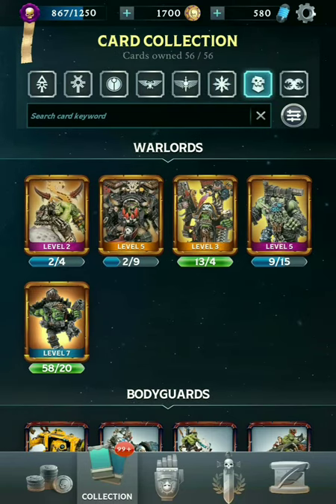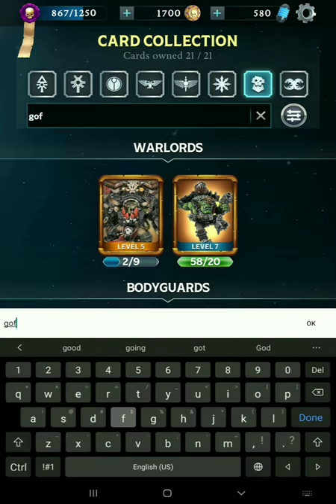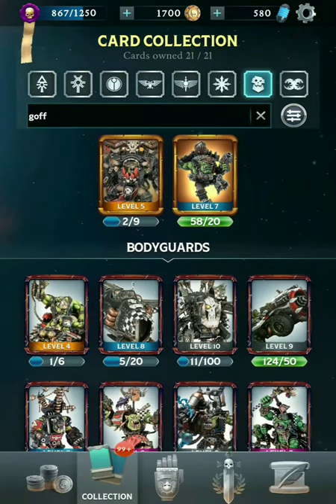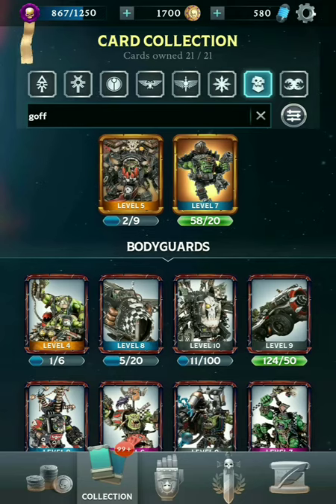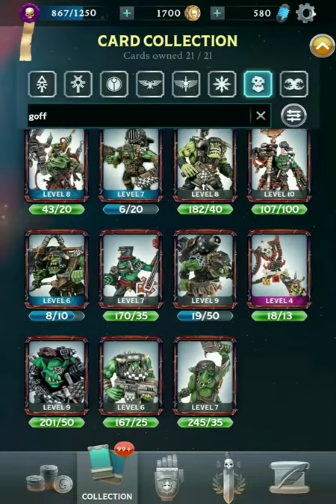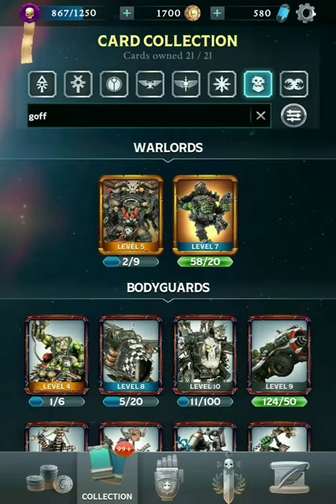Moving on to the Orks. The Orks consist of a few different clans. By far the most numerous is the Goff Clan — they have a whole lot of bodyguards. Two Warlords: Ghazghkull Thraka and Boss Zagstruck. Definitely a lot of the most powerful cards are part of this clan, so lots of representation there.